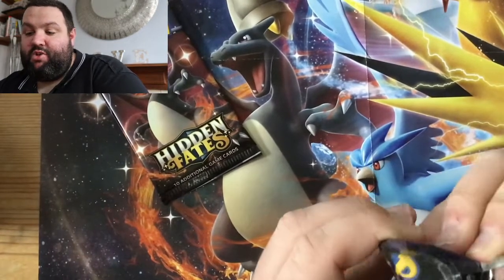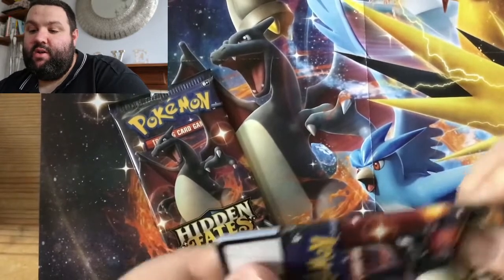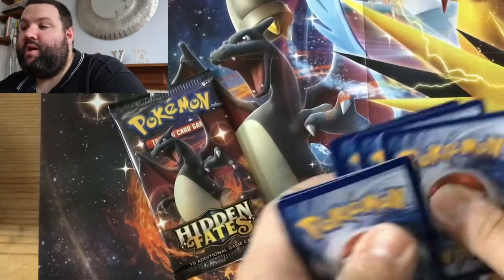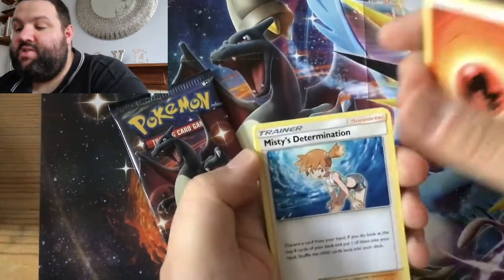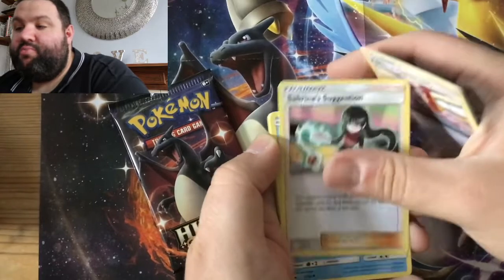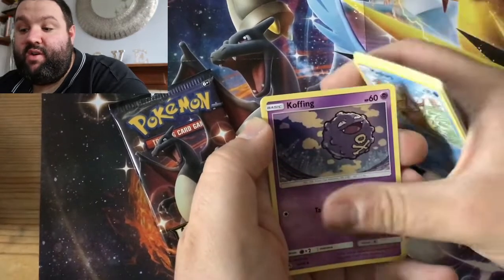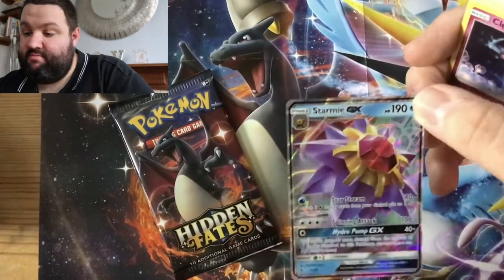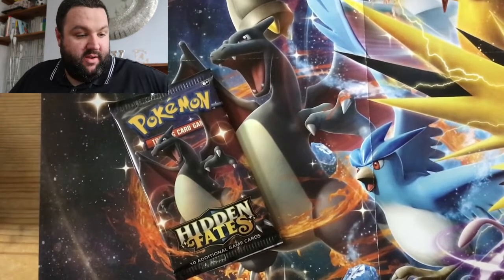Right, last two packs — we've got two shiny Charizard packs. And I am expecting greatness from at least one of these packs. In 3, 2, 1 — water, it's fire! Misty's Determination, Pokemon Center Lady, Sabrina's Suggestion, Slowpoke, Psyduck, Pikachu, Magikarp, Koffing, reverse holo Clefairy, and a Starmie GX. Over the moon — and back under it again with that one. Not all that excited, but it's better than a kick in the teeth.